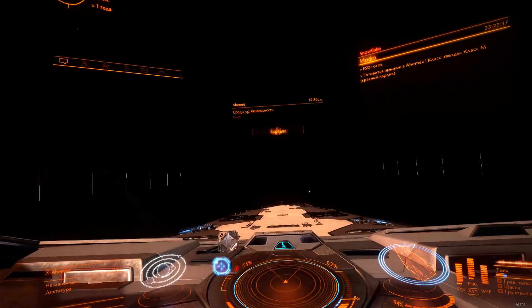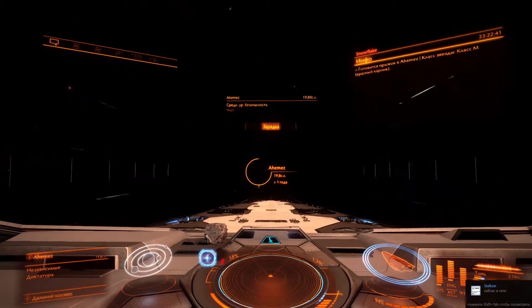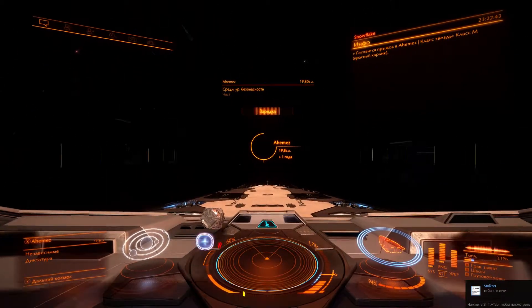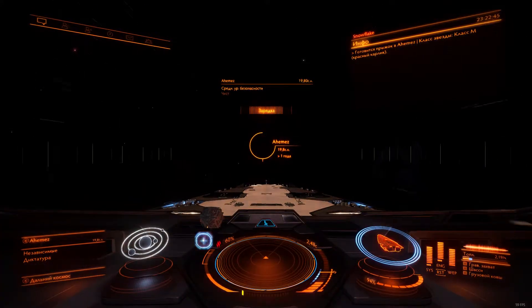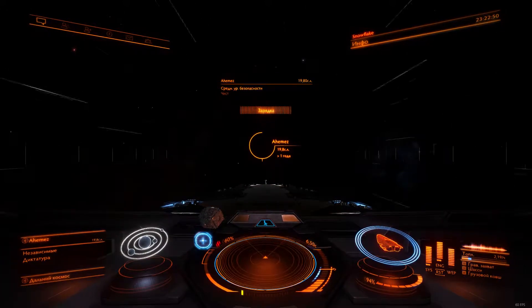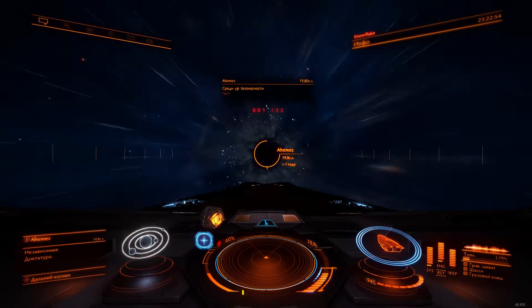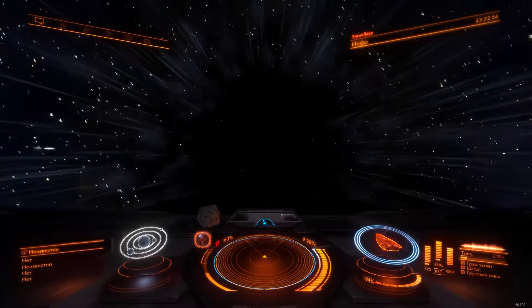Friendship drive charging. Jump in progress. Snowflake is in transit to the Ahime system. Welcome home, commander.